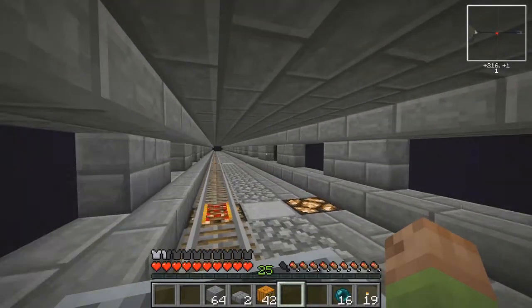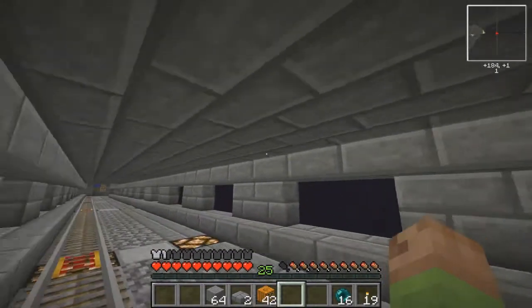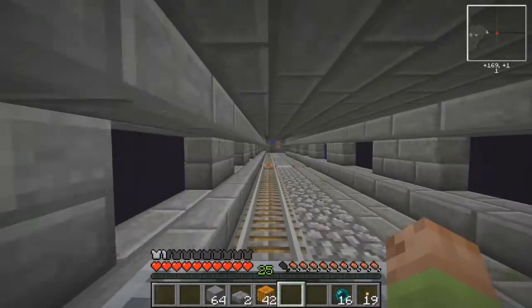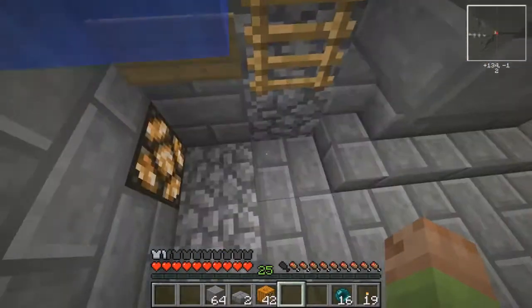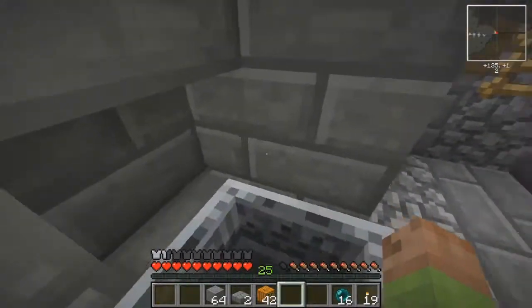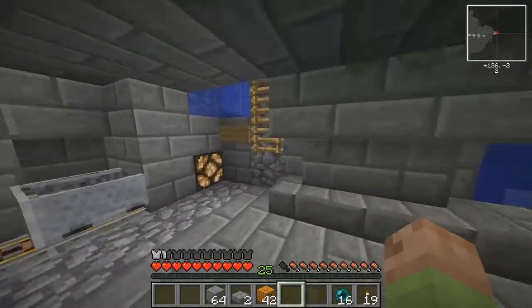Why don't you guys let me know what you think of the wall of the tunnel here - it's two blocks tall, but on the edges it's two and a half blocks tall. That way, when you do that, you don't take any damage. And I have this little stationing area here.